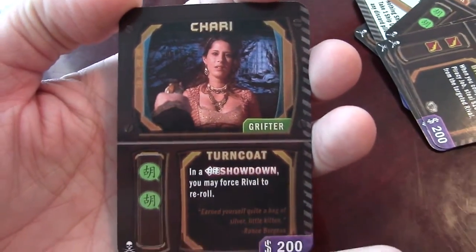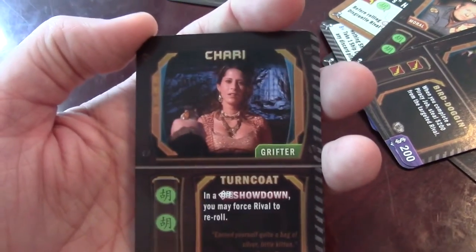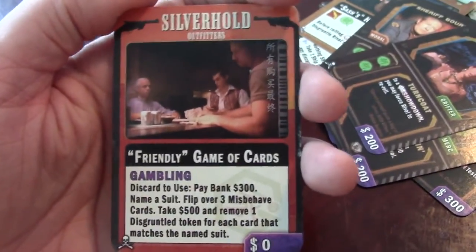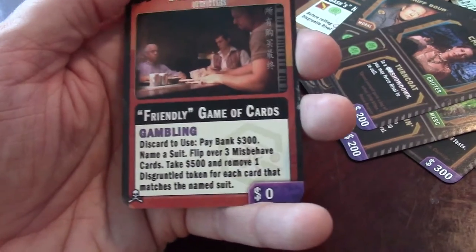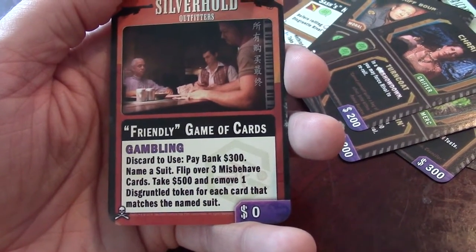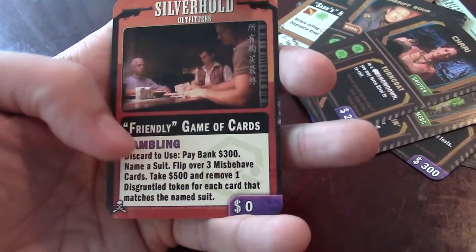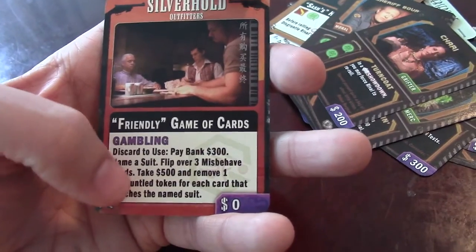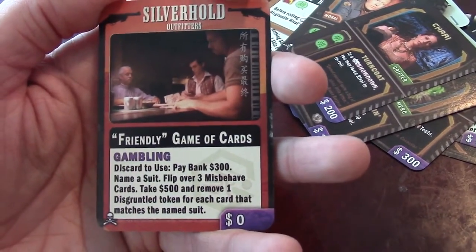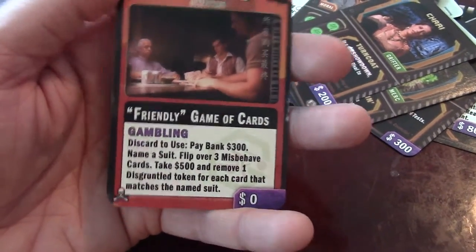Here's Sherry. In a showdown, you can force a rival to re-roll. So if they roll higher than you, she can force that rival to re-roll — I think that's really awesome. Here's Friendly Game of Cards — I love anything gambling. You discard it to use it, pay the bank $300, name a suit first, then flip over three misbehaved cards. If any match the suit you named, you take $500 per card — up to $1,500 — and remove one disgruntled token for each matching card. That is awesome.